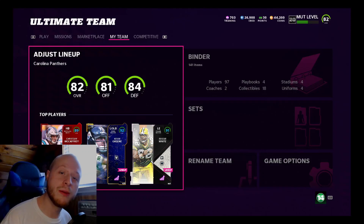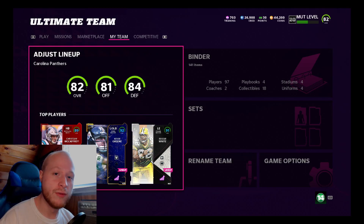What is going on boys and welcome back to the channel. Today we have another defensive upgrade that brings our overall all the way up to an 84, and that is 92 overall legend Kevin Green.